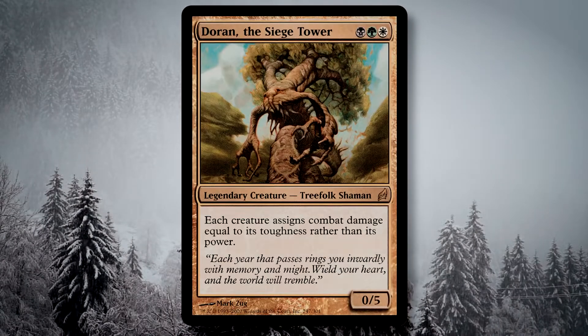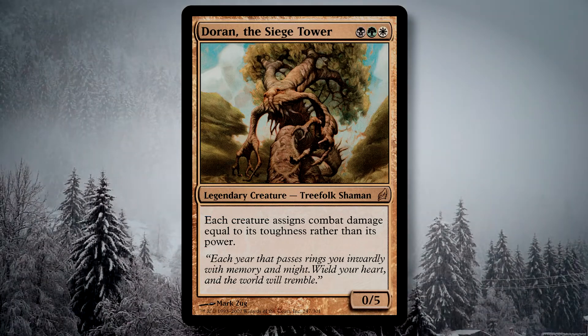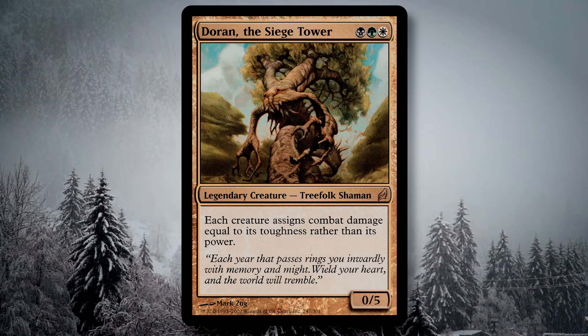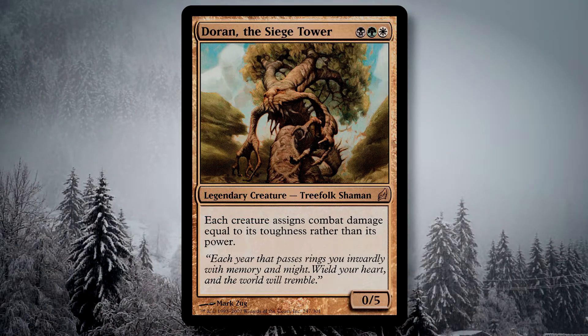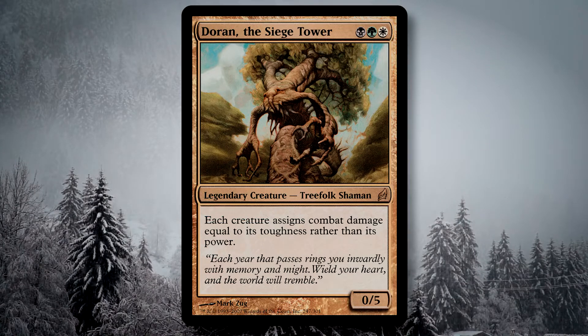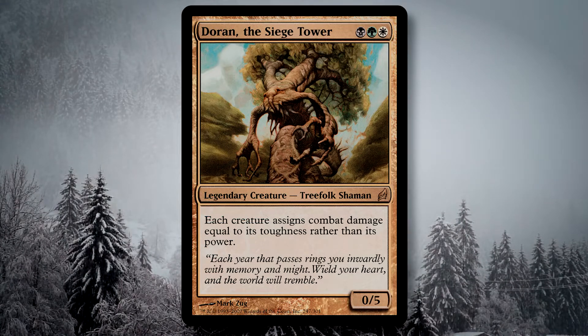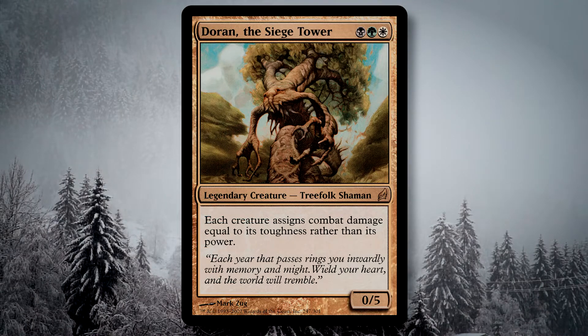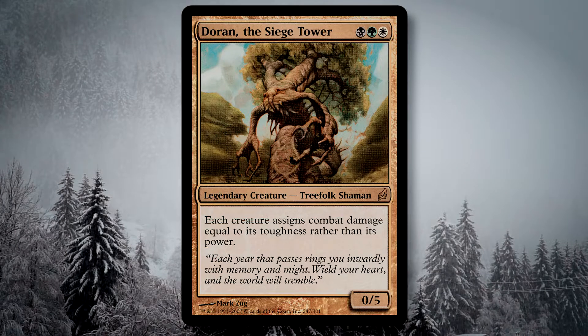I would have considered including things like Glistening Oil or Phyresis to make Doran a bigger infect threat, but I decided to have a heart this time around. The main goal of this deck is to get out my enchantment engine very early, start putting out stax pieces like Stony Silence and Aura of Silence to kindly tell opponents to hush their tush, then get Doran out, enchant the living hell out of him, and start swinging. My engine ensures I can consistently draw into more threats, keep the gas flowing, and end the game with a giant alpha strike from the Whomping Willow.